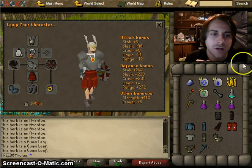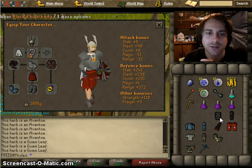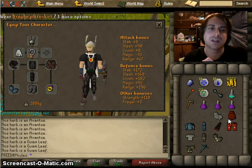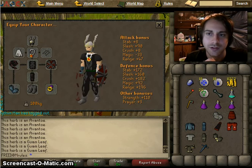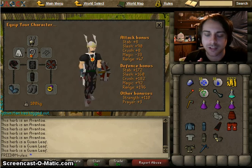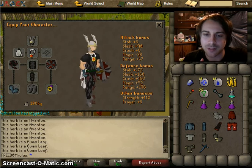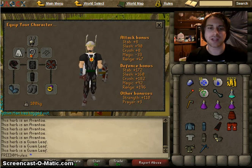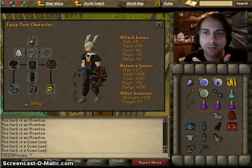Obviously, if you're facing a magical opponent and not a ranged or melee one, you would want to wear your best dragonhide to get some magic defense. This will help in areas where you have to fight a magical creature. It can be magical melee — some creatures are magical melee — where protect from melee will block all their damage, but it's still a magic-based attack using magic attack bonus. Magic defense bonus protects better against it, even though it's technically blocked by protect from melee.